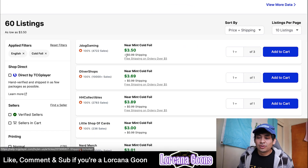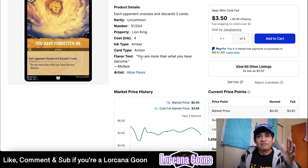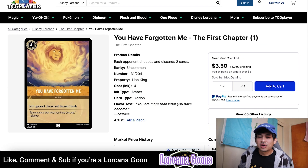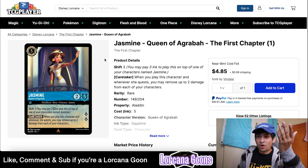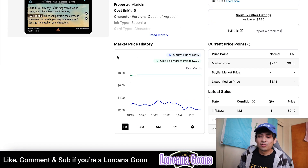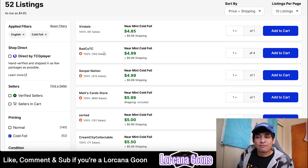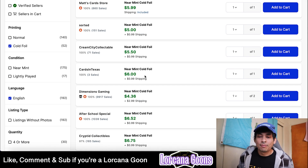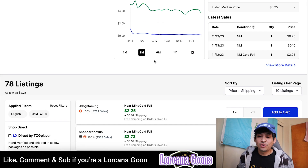You Have Forgotten Me as a foil rare peaked at $5 and is now around $3.50 plus $1 shipping from J Dog Gaming. Jasmine Queen of Agrabah foil peaked at $8-9 and has fallen to about $5 — there are sellers at $5.99, $5.99, and $4.99. Rafiki Mysterious Sage cold foils were about $5 and you can now find them for as low as $2.70 with $1 shipping.